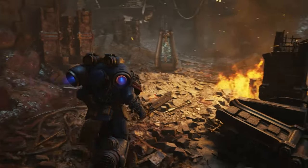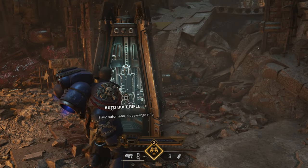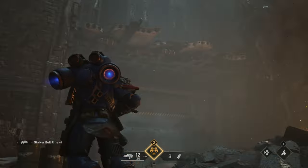Next, while your objective is to advance to the relay entrance, after you exit a large gate with a loadout swap in front of you, use your jetpack to reach the platform on the right side to find the data slate.